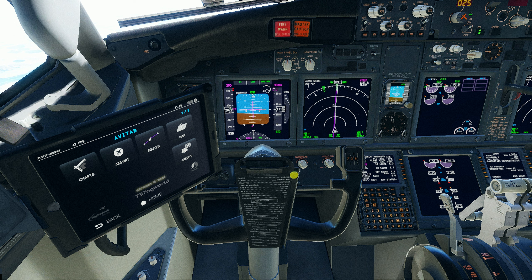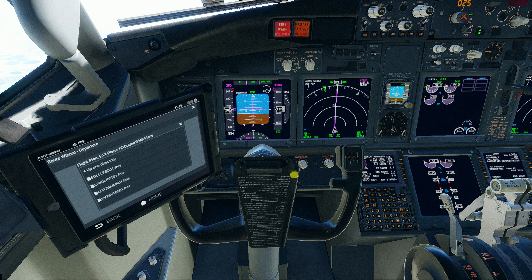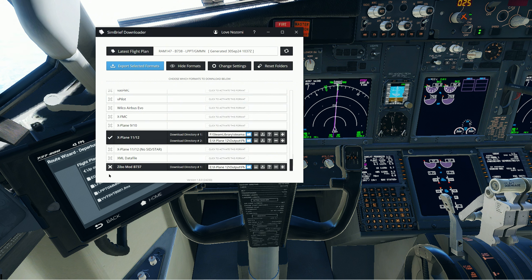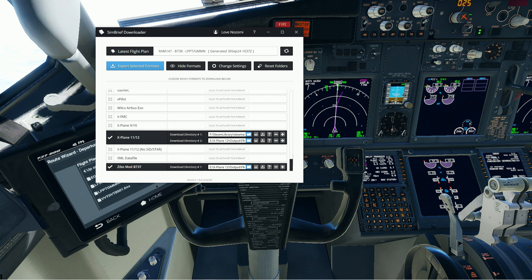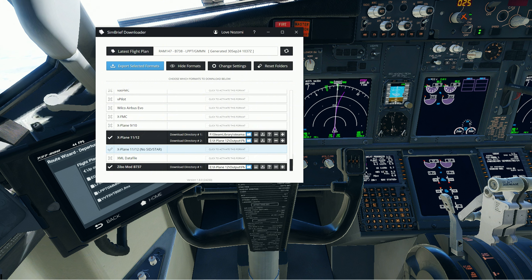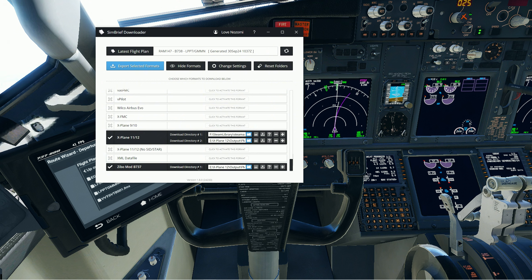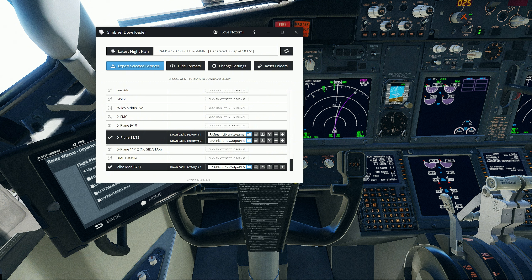Go to the Routes page and you want to load your route. This is a two-part process. Let me get up the old handy-dandy SimBrief downloader. Some things have obviously changed — you will now see there is a specific entry for the Zibo. So to get this on here and have it show up, you download the flight plan like normal — it will be in .pln format. To get this to be able to load up your flight plan, your init ref and all that, you need to download this file as well. This is a .xml file.